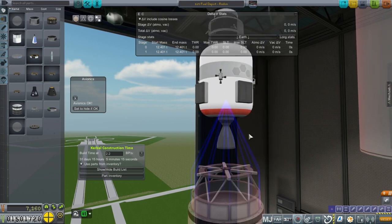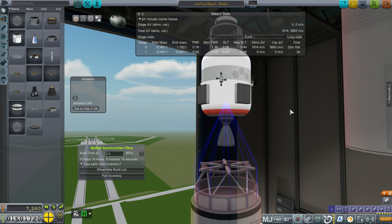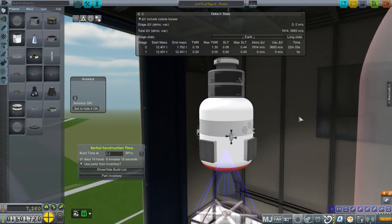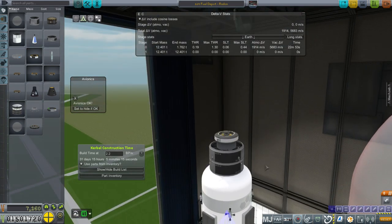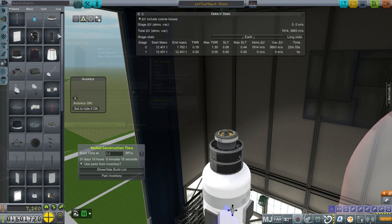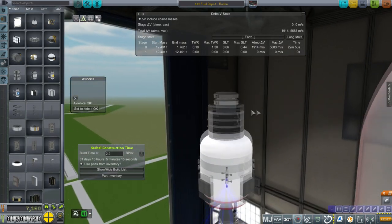If we take a look at the delta-V — it's just a floating fuel tank — having 5,683 meters per second is not bad. We do have potentially docking contracts. We haven't really done a docking in space yet, so that might be something we're going to try. Having the fuel be the same as for the Asterisk engine means that Oliver can dock with this if it has a docking port on its bottom — it would have to use the junior docking port, which is the only docking port we have.